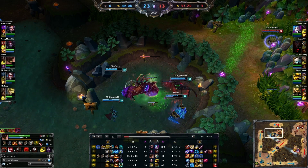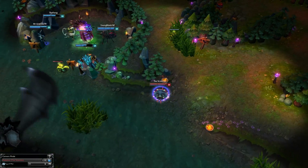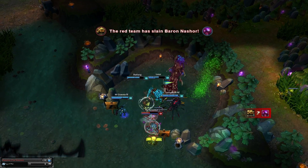Alright guys, time to get into things with our number 5 play coming from The Scientist on Rammus. At the start we see Red Team is down a tremendous amount of gold so the stakes are high as he approaches rapidly with Powerball. With Baron getting lower and lower he wastes no time colliding with Vayne and then stealing Baron right after with his smite, instantly turning around to peace out.